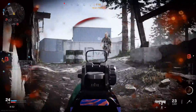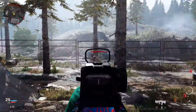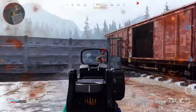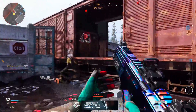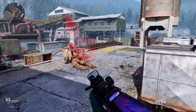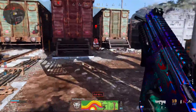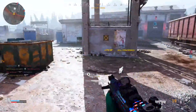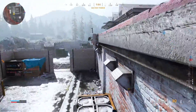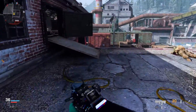How you unlock Damascus camo: you have to pretty much unlock every single camo in the game for all the launch weapons. You gotta get gold for all the weapons, you gotta get platinum, and when you finally get it you get this cool looking camo. I just learned it's based on Damascus steel, which has these weird squiggly line engravings on the weapons.